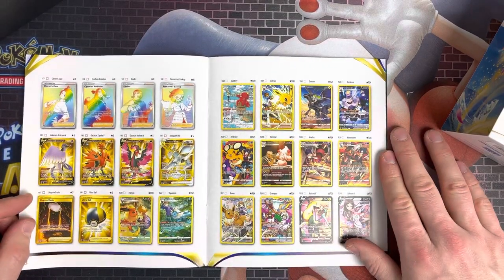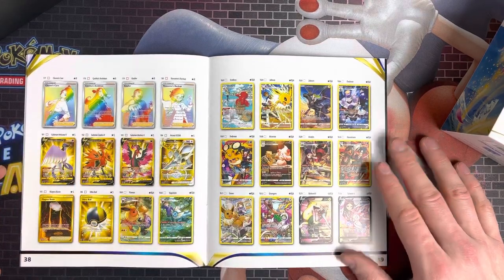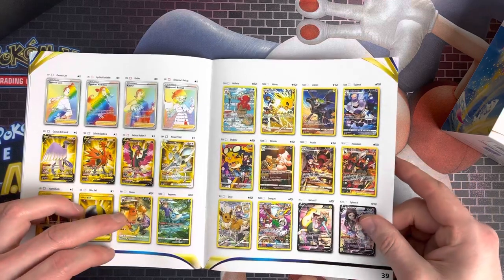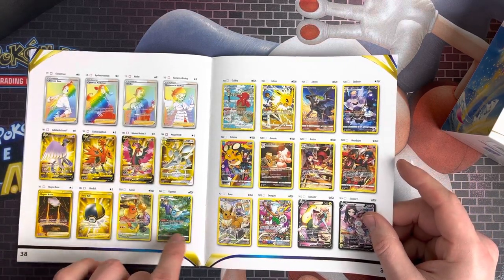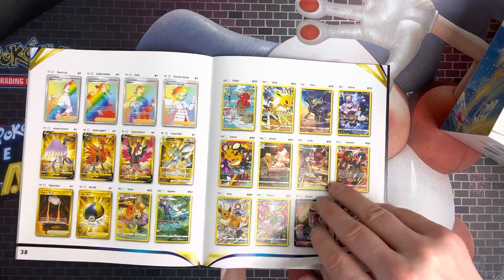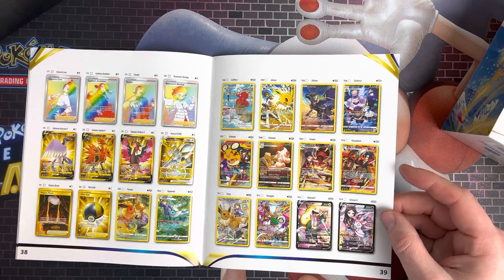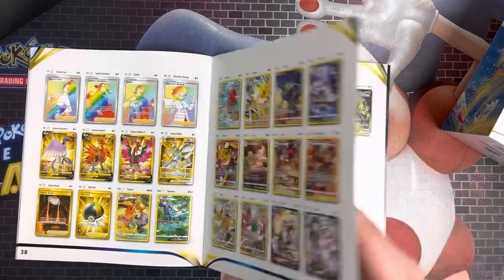Looking further back, we've got all the Galarian Birds with Arceus in the Secret Rare Golds. They've brought some new ones with yellow backgrounds on them — it's got Octillery, Jolteon, Zekrom, Dusknoir, Dedenne, Akrima, Raioras, Houndoom, Arcanine, Gengar, Eevee, Vaporeon, Glaceon, and Fulton.